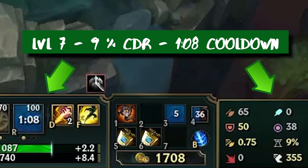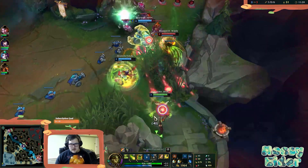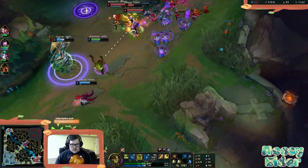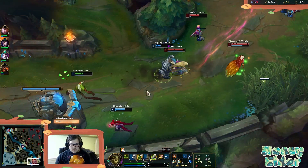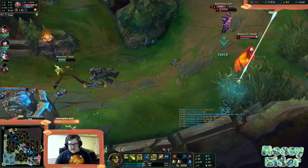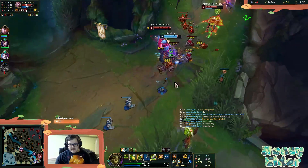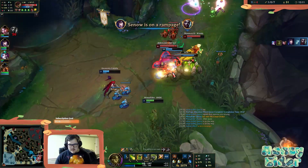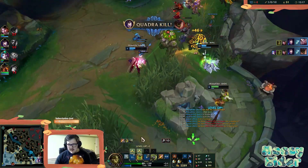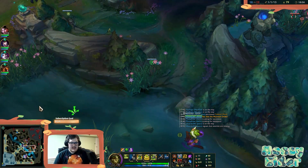Daisy's gonna leave pretty soon. Dude, I just saved you. I'm gonna start running down. Jace is TPing. They're also TPing — I just flashed to save them, oh my god. I got you, you're good. Nice. We can't do this alone.